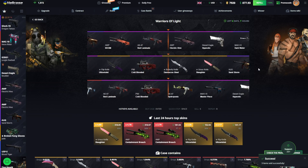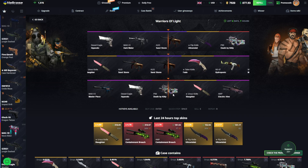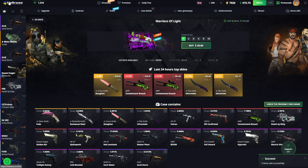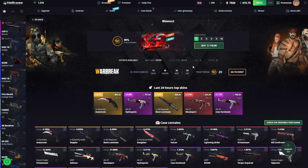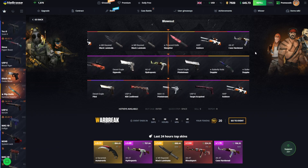I think the top event case is looking pretty juicy. The Death by Kitty could be really good but sadly it's the latter. What I was talking about is this event - the War Break event - it has the Blowout case right there with a Karambit Autotronic which some lucky fella already got for himself. Maybe we can do the same.